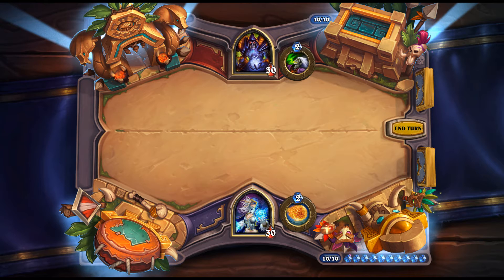Crowd Roaster: 7 mana, 7/4 Dragon, neutral. Battlecry: if you're holding a Dragon, deal 7 damage to an enemy minion. It needs a lot of Dragon support. If a control Dragon Priest or Warrior archetype emerges, this could see play, but it's not that strong on its own and 7 mana is a lot to pay for that effect.